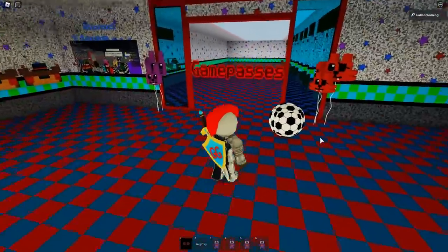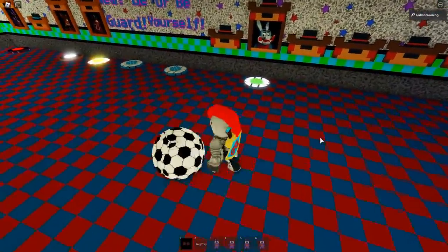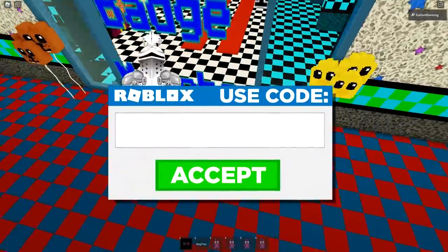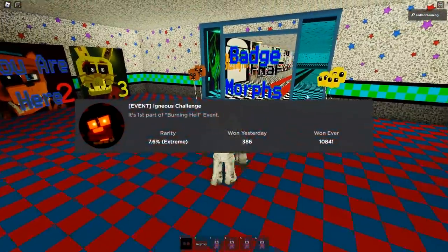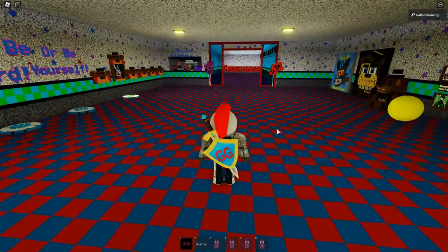Before we get started, make sure you are subscribed and hit the bell icon so you never miss any of my daily videos. And whenever you're buying Robux or Premium, use star code Gallant. The first badge is called Igneous Challenge.